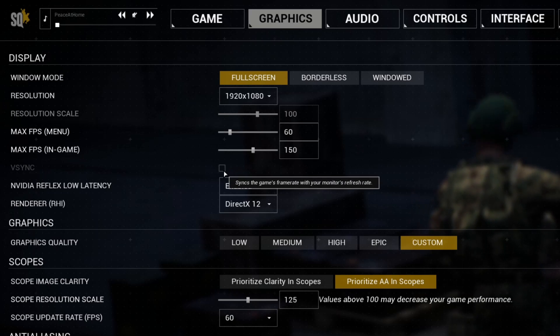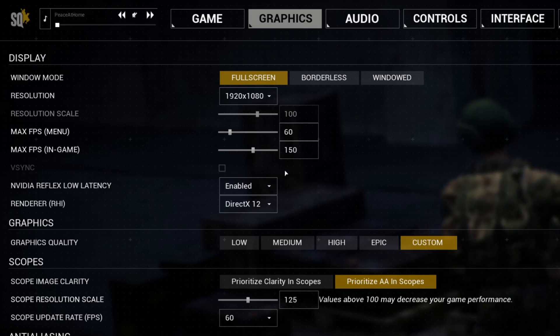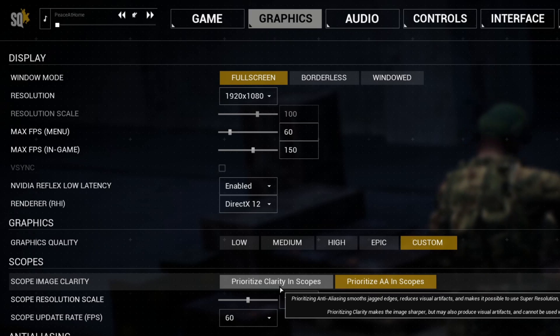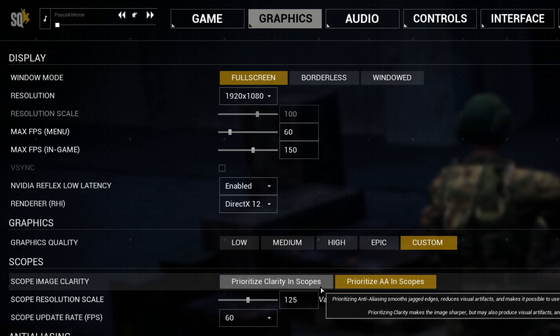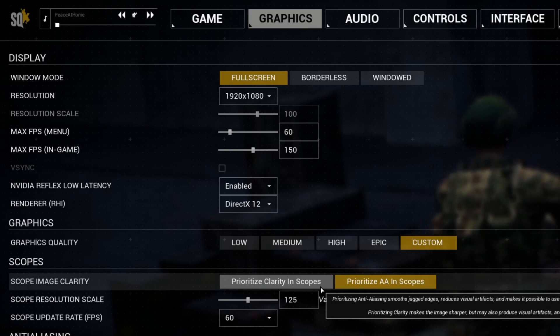Only turn on V-Sync if you're seeing screen tearing — test this by running right next to a wall and look for a line glitch. For scope image clarity, set it to prioritize clarity unless you're going to enable DLSS, in which case it forces prioritizing AA. More on that later.